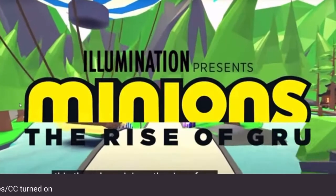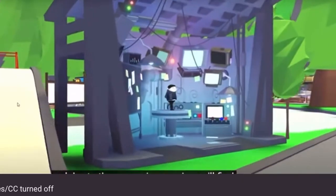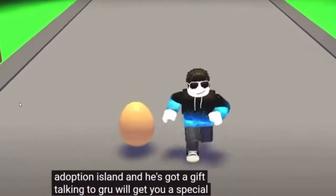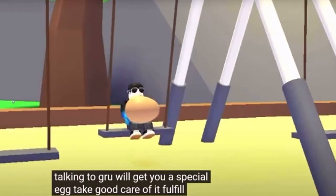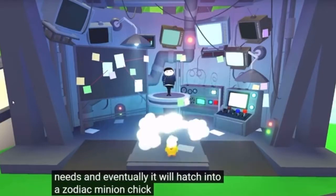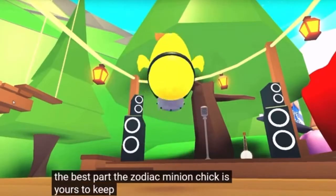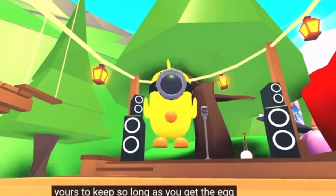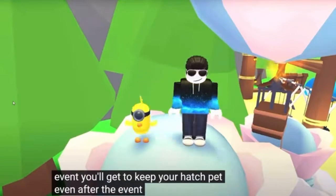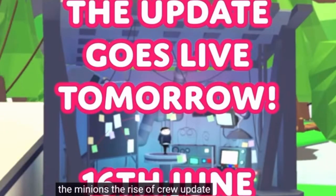Illumination does a lot of things. If you remember the update — the Sing 2 — we are going to be getting a minion duck, guys! You're going to be getting a special egg that you take good care of to fulfill its needs, and eventually it will hatch into a Zodiac Minion Chick. The chick is yours to keep as long as you get the egg during the Minion Rise of the Crew event. You'll get to hatch your pet and keep it until the event ends.